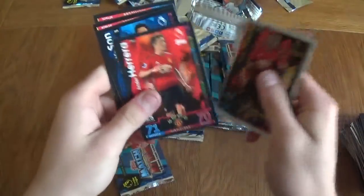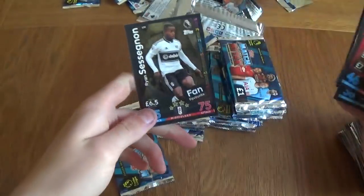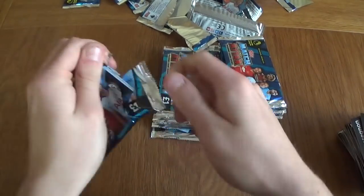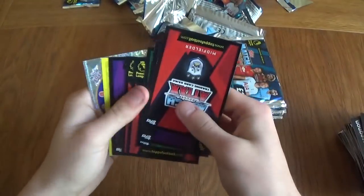We've got Pereira rising star and a man of the match Ashley Young, Pereira's son, Ligatarian, injury card, and another Ryan Sessenger. And remember guys, we are still owed those 10 guaranteed limited editions — so things are looking really, really good so far.